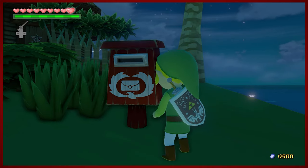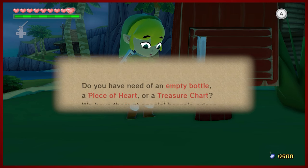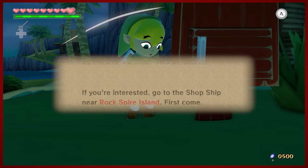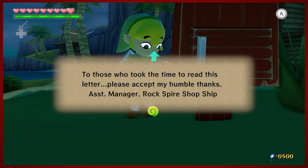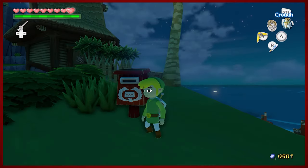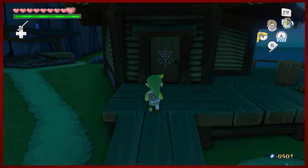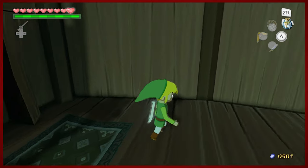We just got a letter. "Sorry to disturb you with this unsolicited letter. If the following does not interest you, please throw the letter out without a second thought." Okay, this is spam. The shop ship near Rock Spire Island? I don't know where that is. Is this like those letters where people would send you a nickel in the mail and be like, please help our humanitarian cause? That's the way you get people going — you give them a nickel.